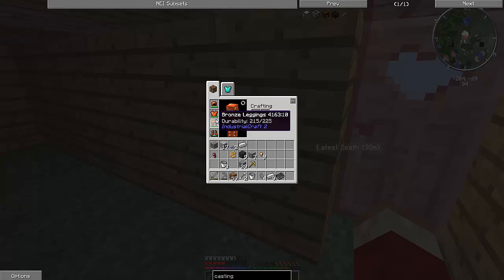Wait, so what happened? You can see right now I have armor on — bronze armor. I found out how to make bronze armor.